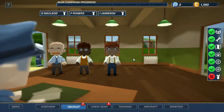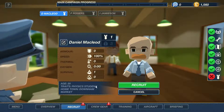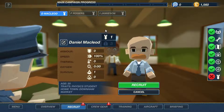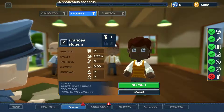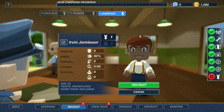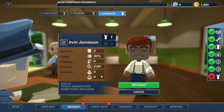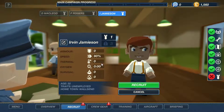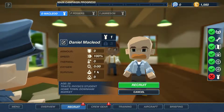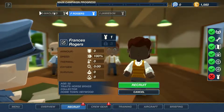Let's have a look at who we want as a bomber. Daniel McLeod has got a little bit of survival skills but nothing else going on - he's a physics student. Maybe that will help him work out how to drop the bombs in the right place. Francis Rogers hasn't really got any bonuses - she's a horse brass collector. Irvin Jameson actually has a negative to his speed before he even starts and no other bonuses, so there's no way he's going to be on our crew. Daniel's slightly better with his one survival skill, so we're going to choose him.